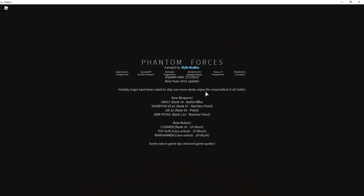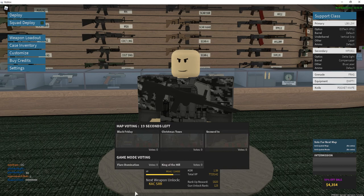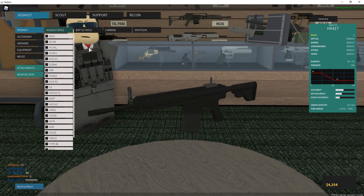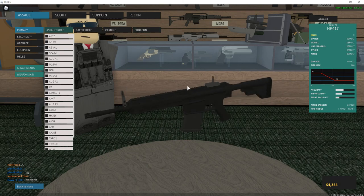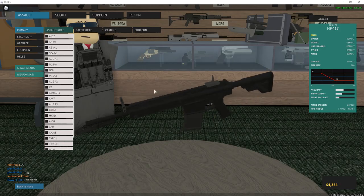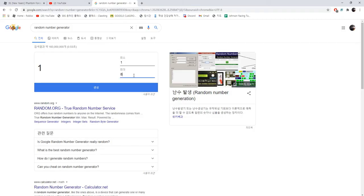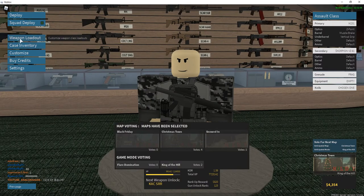Hey guys, there's actually a New Year's update for Phantom Forces — happy new year! There are guns updated, and for my New Year's special I'm going to do a Phantom Forces randomizer video. What you have to do is prepare the random number generator. There are eight categories of guns, so you have to pick eight and roll it. For assault rifles I have 21 kinds, so I put 21 and roll it.